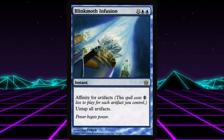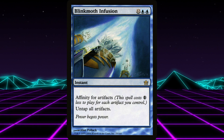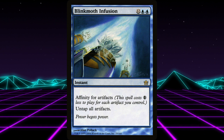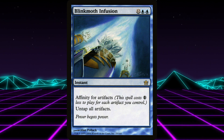Moving on from that strategy, we've got Blinkmoth Infusion — a whopping 14 mana instant with affinity for artifacts to reduce the cost. It untaps all artifacts. What are you going to do with this? I don't know. I think you could probably do some crazy broken things, but that is a huge cost.